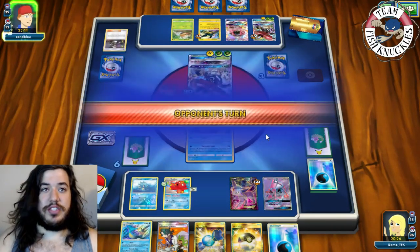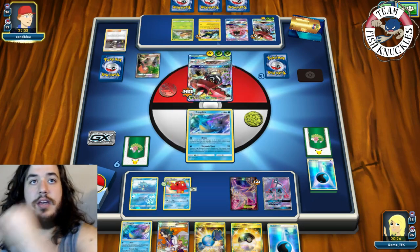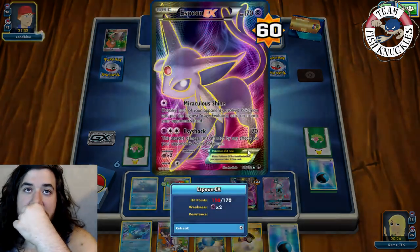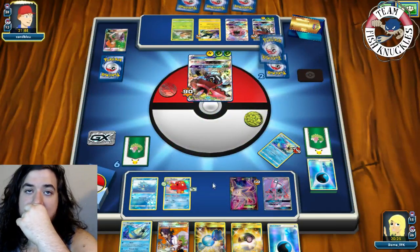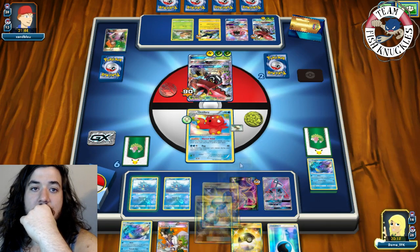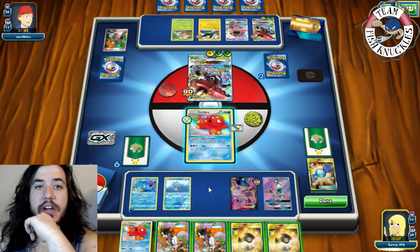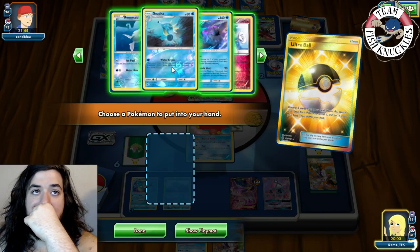We might be able to just knock out the Vikabolt by continuously Tornado Shotting it. Opponent takes a knockout but only has 60 HP left on the bench. Brigette doesn't get him much. Opponent takes another knockout going down to two prizes, and needs to knock out an Espeon or Lele. Guzma brings up a target and opponent attacks for 240. We're down to no more Leles.